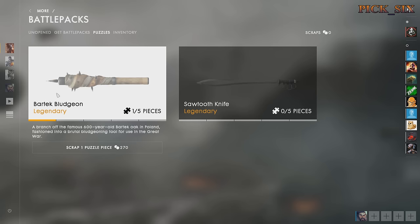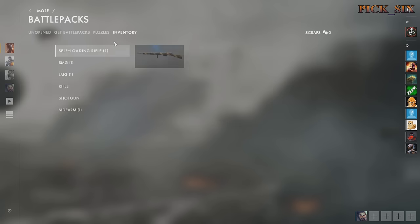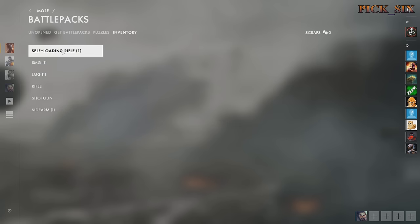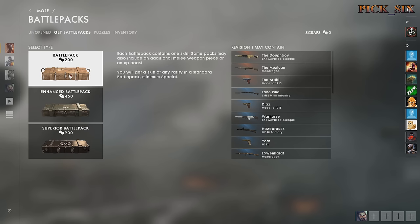There are three different types of Battle Packs now. The first one, called just Battle Pack, offers a very low chance at a legendary weapon, and those are the ones that drop in the post-game screen. The next two do not drop in the post-game screen at all.